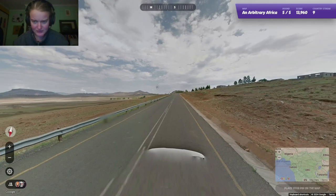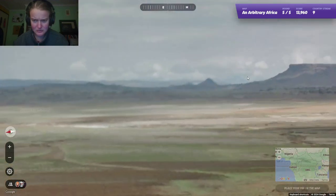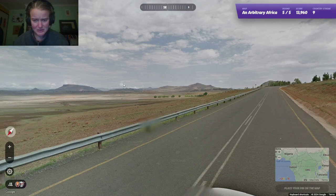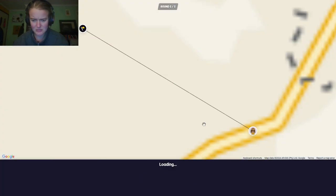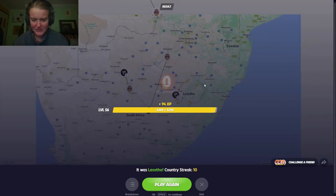White car again. I don't think we're in Botswana this time. I think it's either Eswatini or Lesotho or South Africa. Oh, there are Lesotho hills though, aren't there? Yeah, they are. Excellent.